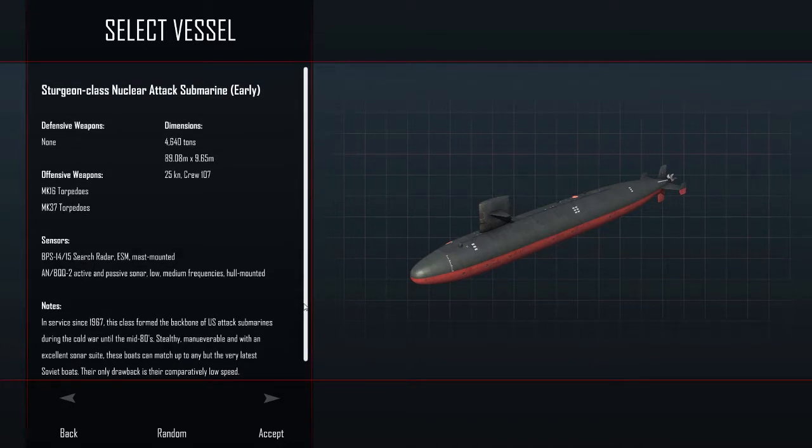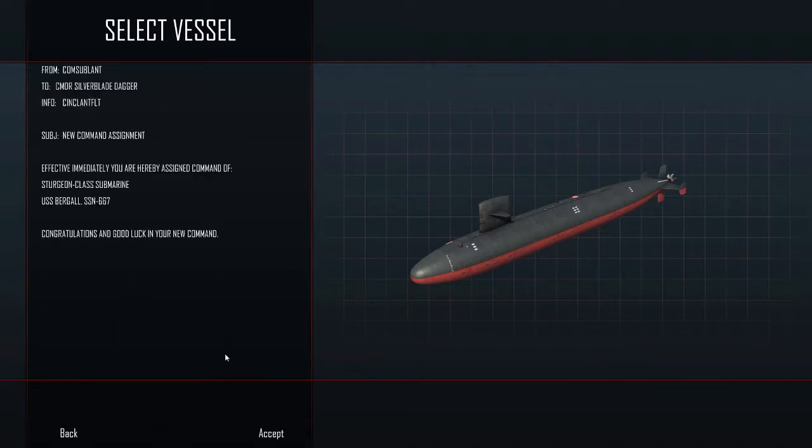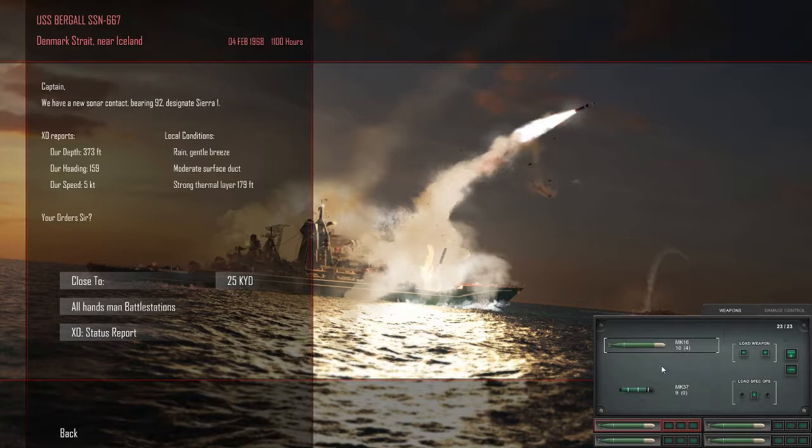They got low speed but I think I can play with that. Anyways, let's get started. Accept. So we got essentially a surface fleet and we ain't going to be able to make use of tomahawks. These are dumbfire, these are guided. I'm not really a fan of the dumbfire torpedo.